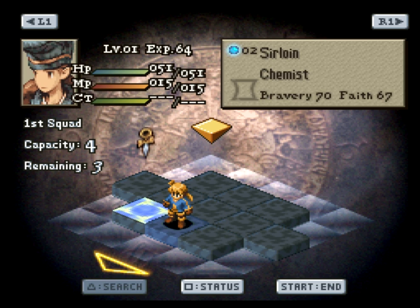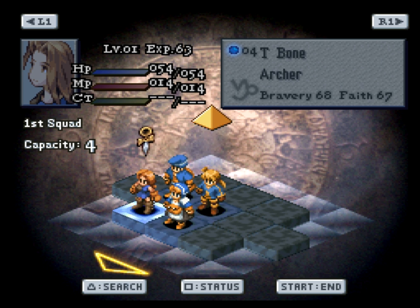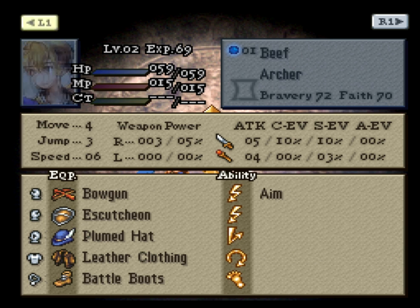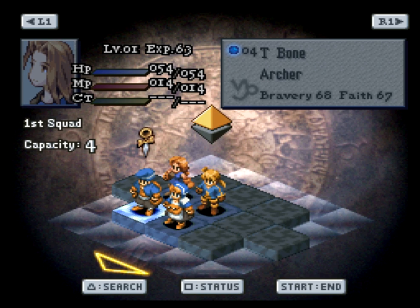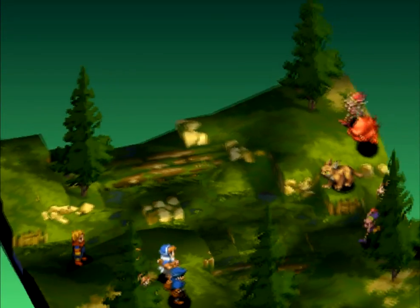I talked in the previous video about how monsters are some of the toughest enemies in the early parts of the game. This battle is an all-monster fight with a pretty big number of them - about six on six. I've got four party members and two guests versus five or six monsters. That black goblin has Spin Punch, so he's really dangerous if you surround him. The bomb can explode just like other Final Fantasy games - you've got to take it out in one go, otherwise it'll explode and possibly one-shot your whole party.